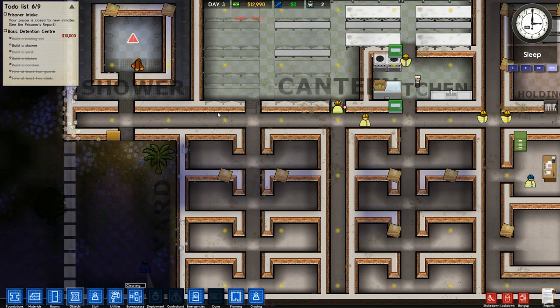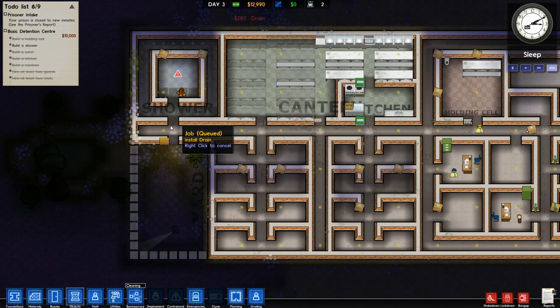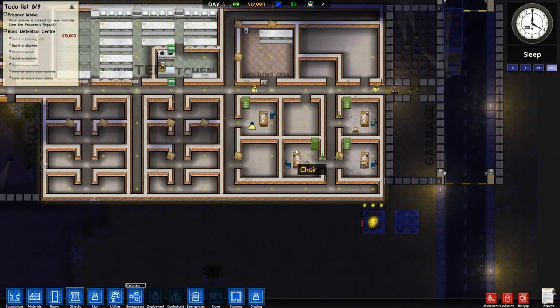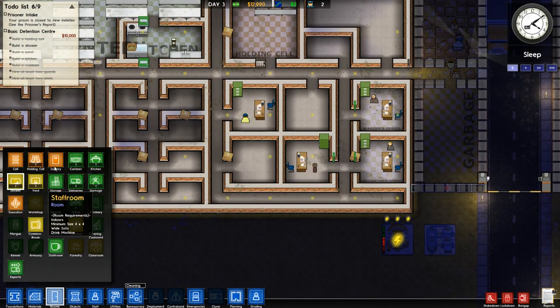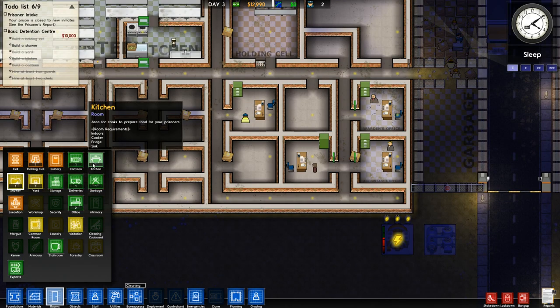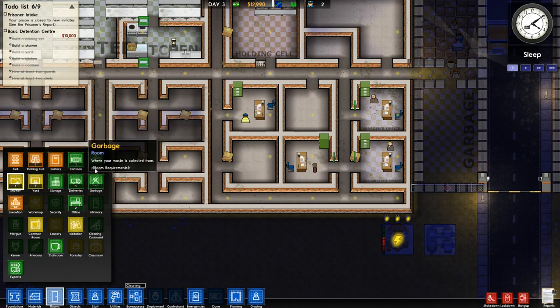Once we get one shower head installed, that will complete our Basic Detention Center grant and then we can go for Cell Block A and start building out our cells. We're already on day three and have no prisoners - this is the price you pay to get things set up properly. I'm an idiot - I didn't designate our foreman's office as an office, which is why there's no research being done. Office is now green.